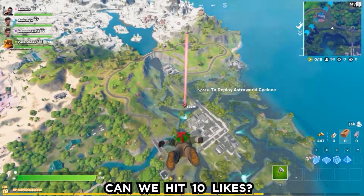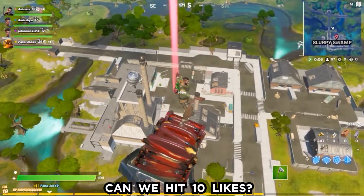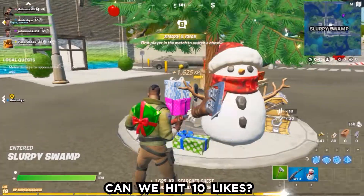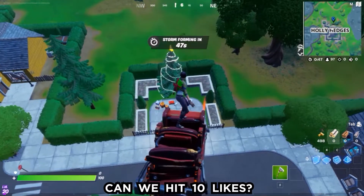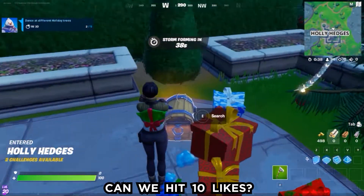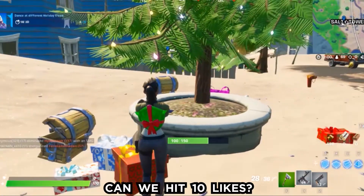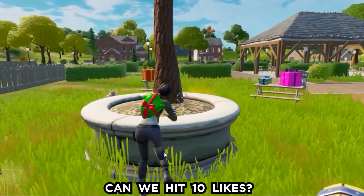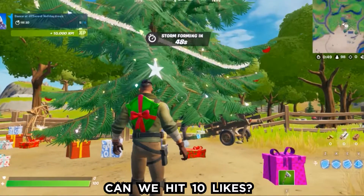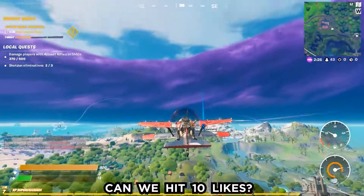For the sixth task we are going to dance at different holiday trees — jot down these locations carefully. This is the first place, this is the second, this is the third, this is the fourth, and this is the fifth. Those are all the places you need for that challenge.